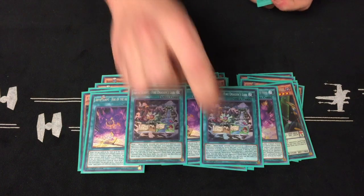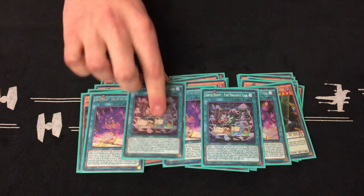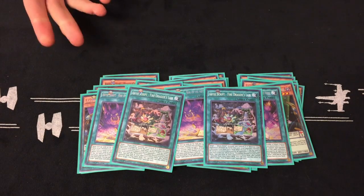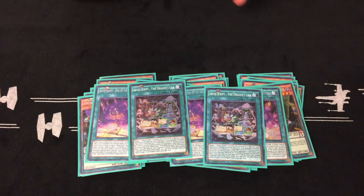Next up is your Abyss Script — Fire Dragon Slayer. It allows you, when you target an Abyss Actor monster, then when you destroy a monster by battle, your opponent has to banish three cards from their extra deck. All the Abyss Actor scripts actually have effects where if they get destroyed by a card effect — sometimes people will target them and destroy them in the back row — they'll trigger destroyed effects, though that rarely happens.